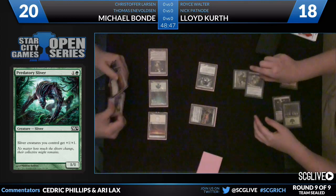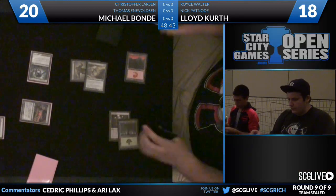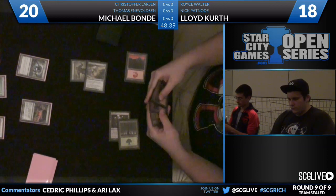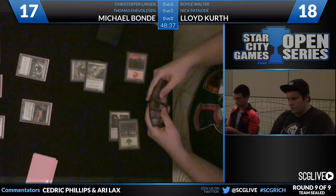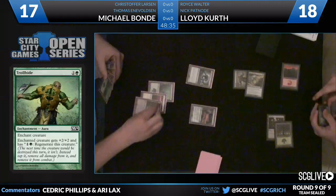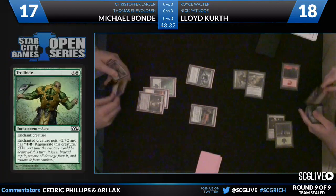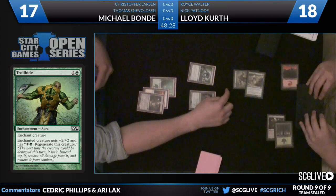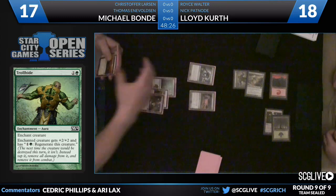There's a Trollhide — that's actually the first Trollhide I've seen cast today. Which is surprising, because Trollhide is a common and it's a really good card. He's got three. So he's going to come across for three points of damage. Michael Bond dropping to 17, representing four power for sure — up to six, eight if he has a land, nine with the pump. Mike could be just at nine life at the end of this turn.